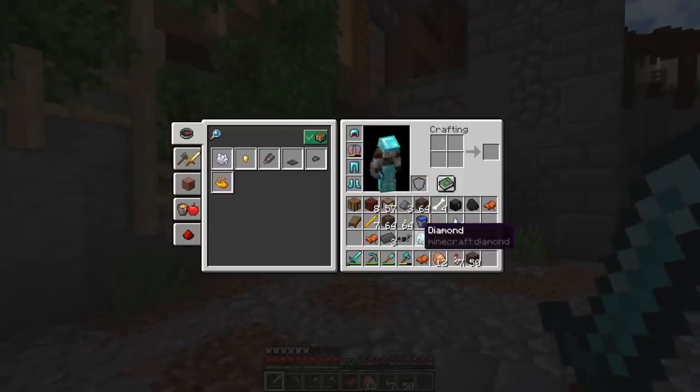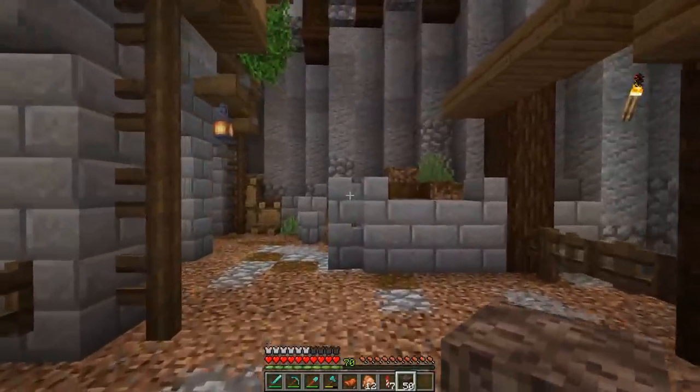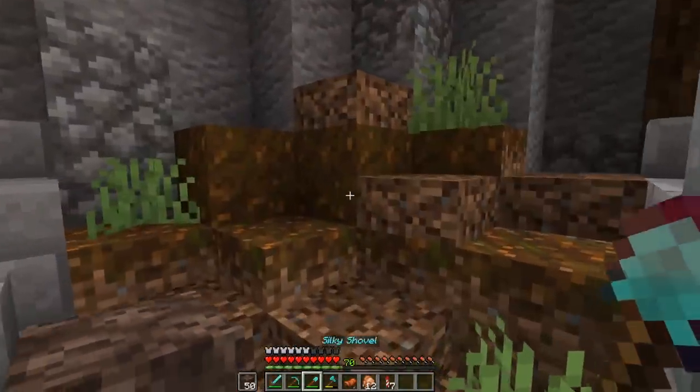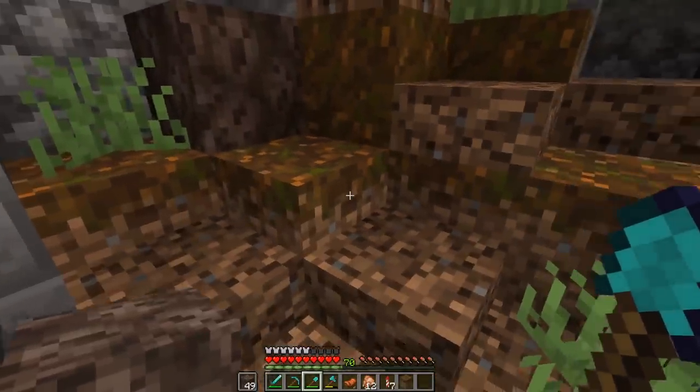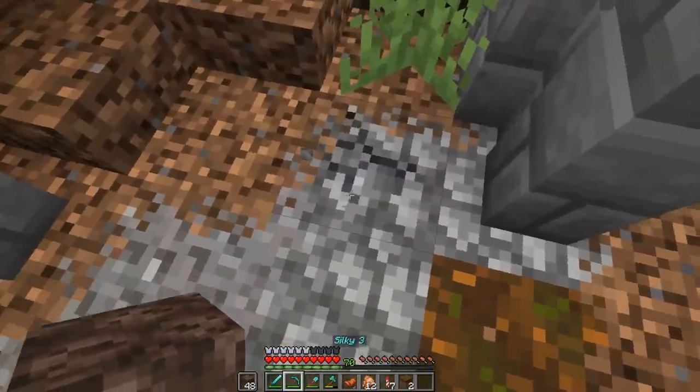After a pretty successful nether raiding mission we were able to get a few more things - another iron armor, a diamond, and a bunch of soul sand. You all said soul sand would look a heck of a lot better in our manure pile than the gravel, so we're going to add a few bits of this in.